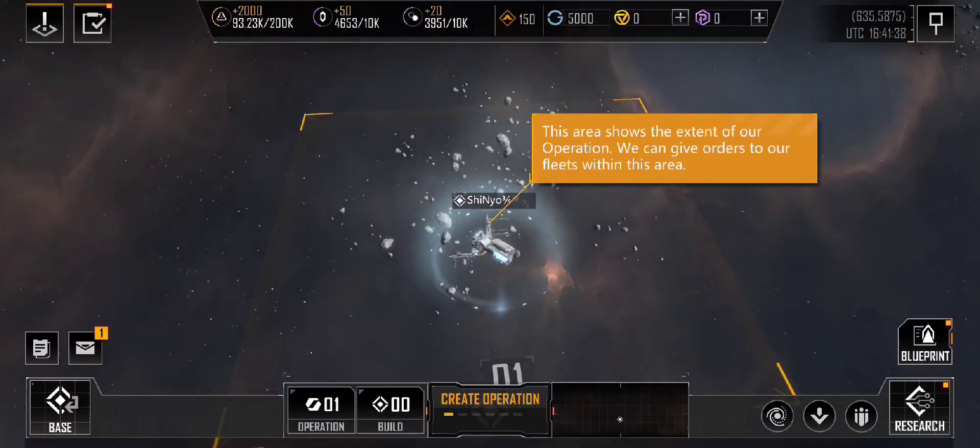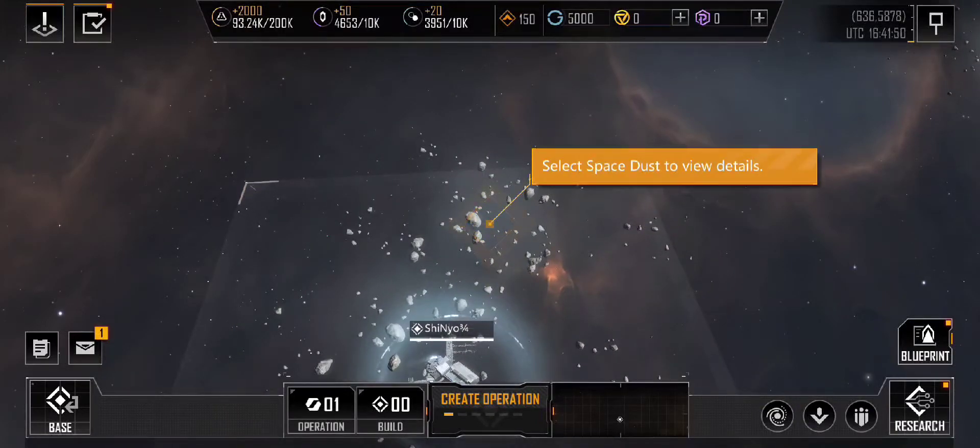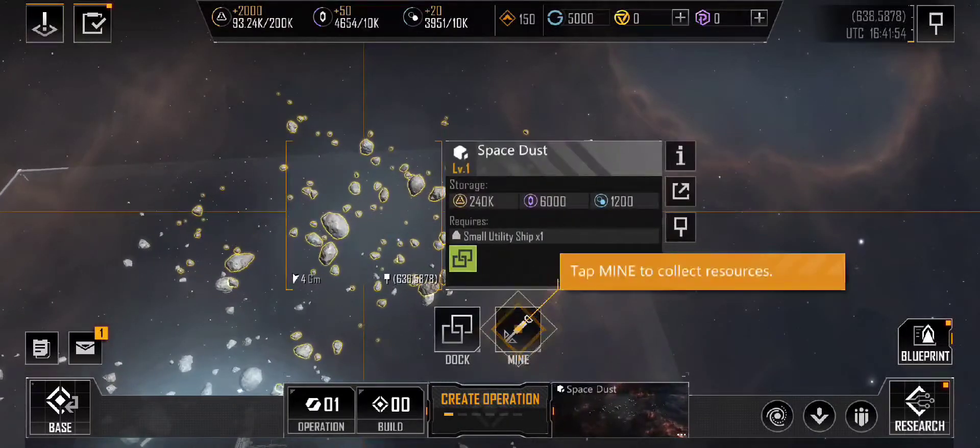This area is in operation of our forces. We can give orders to our fleets within the area. Select Space Dust to view the details. Tap Mine to collect resources.